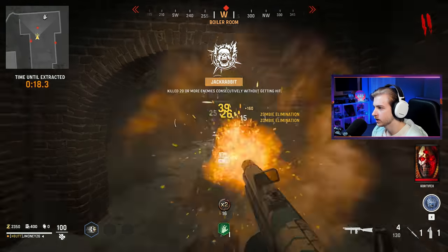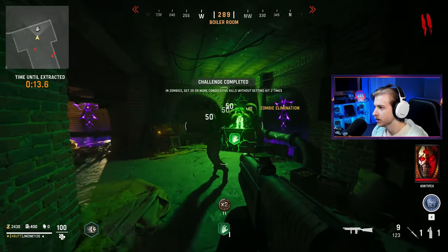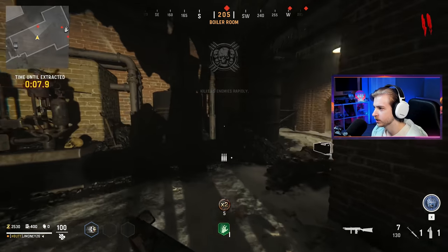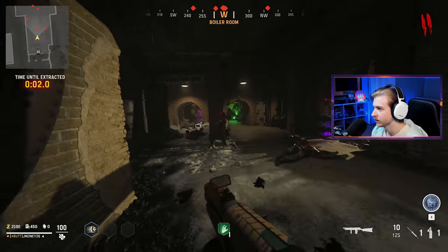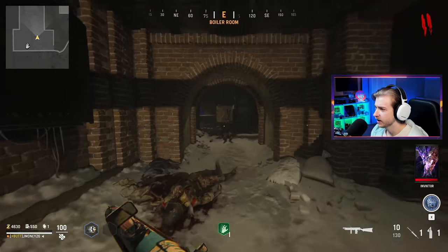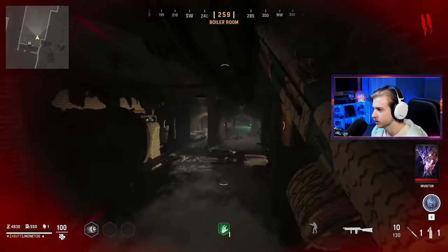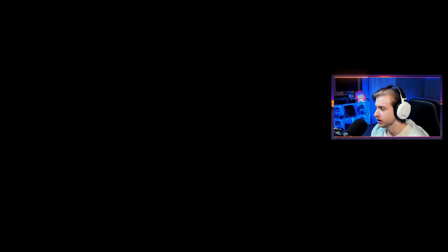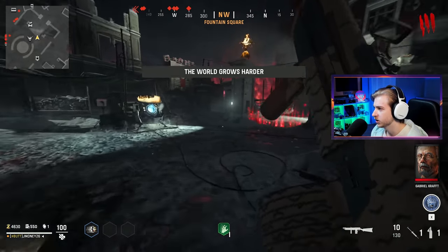We got double points — let's try to get as many kills as we can because we need all that money. I think I grabbed double points probably a second or two too early; we're not going to get double our completion bonus for this event, which kind of sucks. I just need to pay attention every time I see a double points pop up. Apparently they're supposed to be adding an Easter egg by like season two or something — I thought it was gonna come to season one but apparently they don't have enough time.